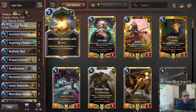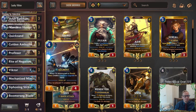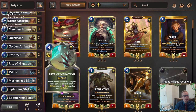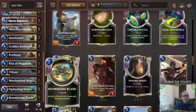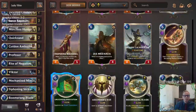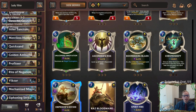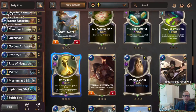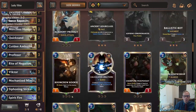Ancient Hourglass really performed well being able to protect the Victors. To help against aggro, I had the Boomerang Blade, but with having the Siphoning Strikes it really didn't seem like we needed it. I would maybe just take that out and play a Spirit Fire - that might help a little against super fast aggro decks, but Spirit Fire is kind of slow at seven mana. You just don't have many good options in Mono Shurima. Mechanized Mimic didn't really look that good either.